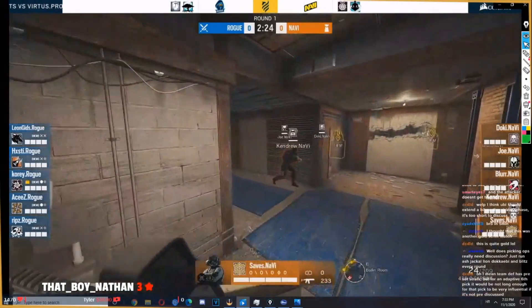This spot will probably deny Kali — and Thatcher is banned as you can see. I'm not 100% sure, I didn't test that out, but there's a possibility that Kali won't be able to destroy this if they picked Kali. As a defender, you want to hold top white as much as possible and possibly Bedroom. So you want to play by this corner and top white.